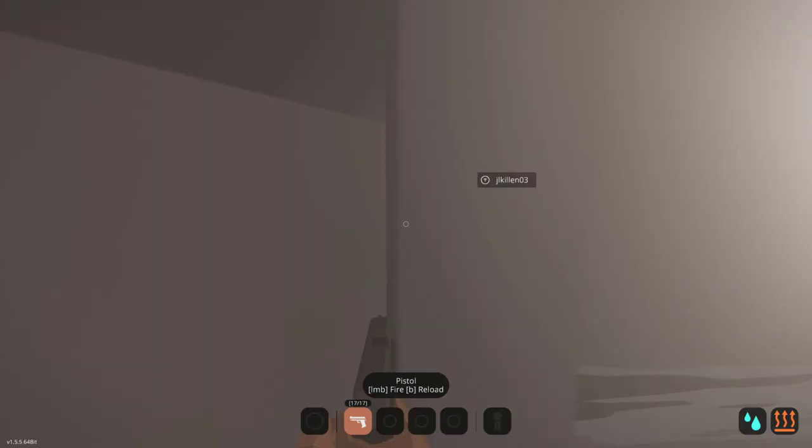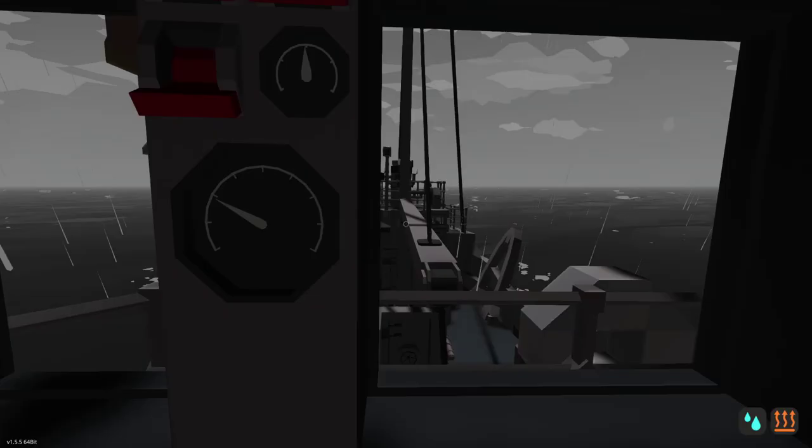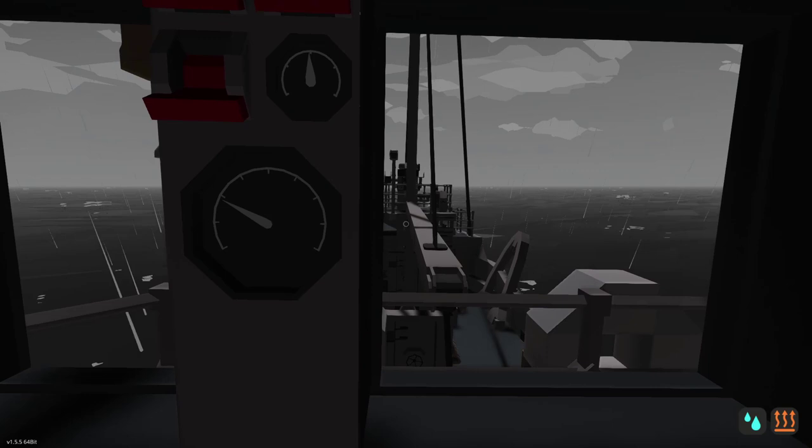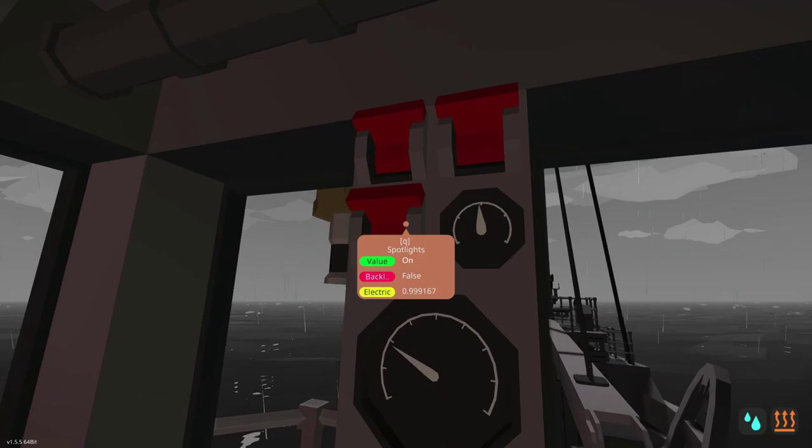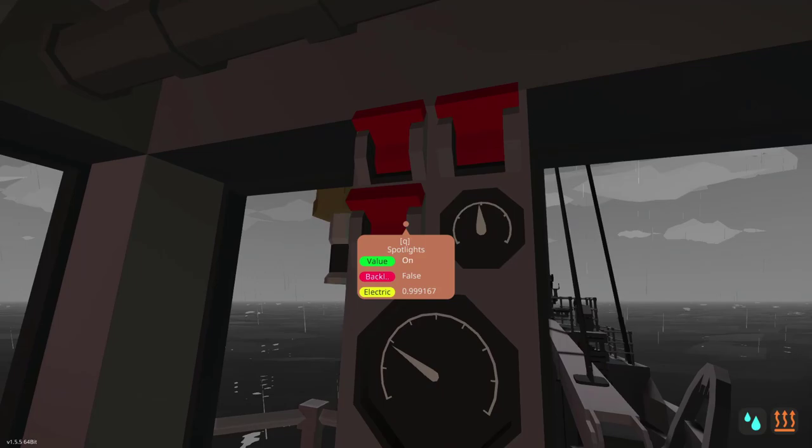Now as you may notice things are a little bit different - we still have the fog, a little less of it, but we do have some waves and also a bit of rain. This is sort of like a mid-Atlantic storm, but not a really bad one - a mild one. Let's go ahead and get everything going. The boiler's all set.